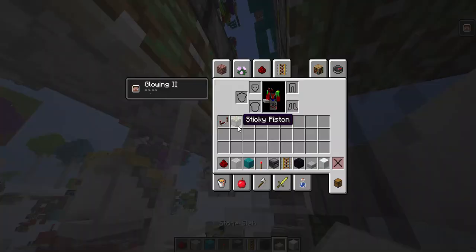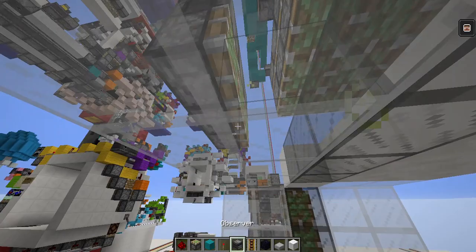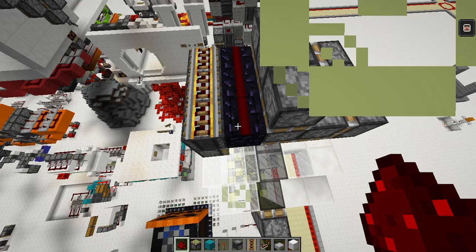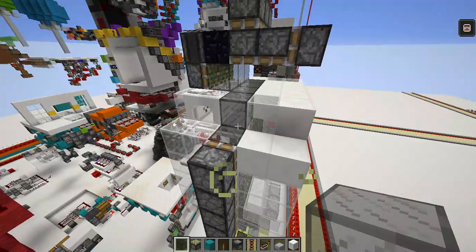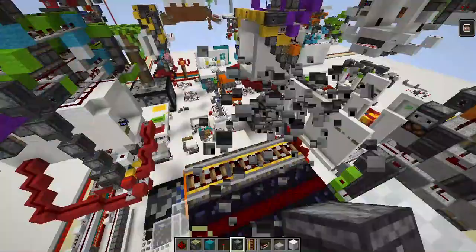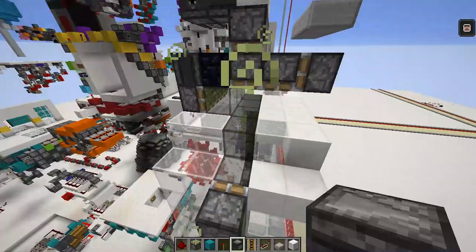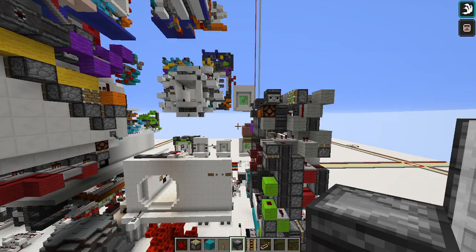You need sticky pistons facing this way, then place dust like this. You can remove your obsidian from your inventory — that's all the obsidian you're going to need. Place slabs here with dust. To power these pistons, place a wool block here. You can place observers — one there, one there, one there — either way is fine. That's how you power the top pistons.